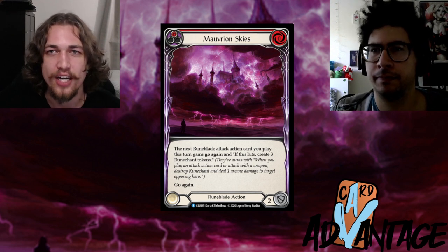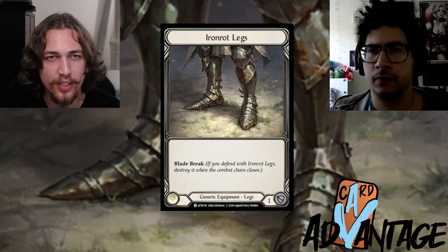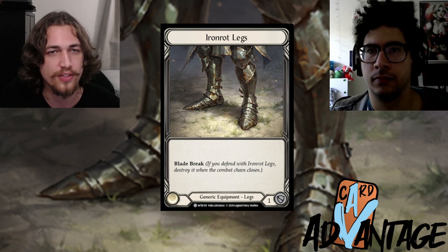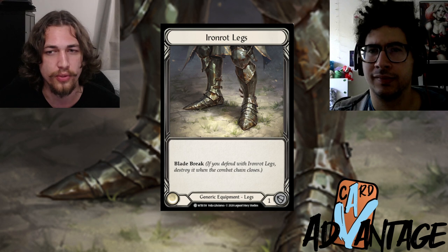When you count your equipment blocks, don't fool yourself into thinking that blocking four damage with equipment means you took four less damage on that turn cycle. You should take equipment into account as part of your life total, because it is an opportunity cost — use it now or later.